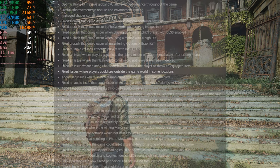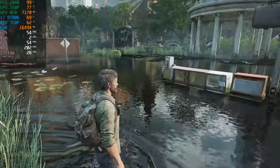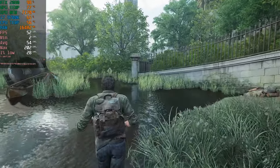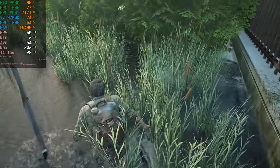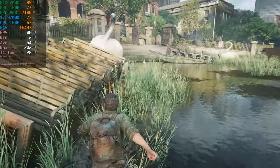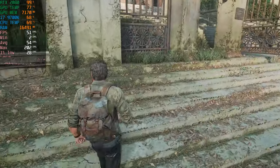Fixed an issue where exiting photo mode could cause the player to throw an equipped item — that didn't happen to me. Fixed issues where players could see outside the game world in some locations — and actually the flickering in the water just calmed down on its own and disappeared. I haven't seen any out-of-bounds glitches yet. Every new update I just turn the game on to check it out and then close it, so I haven't had time to explore every area.